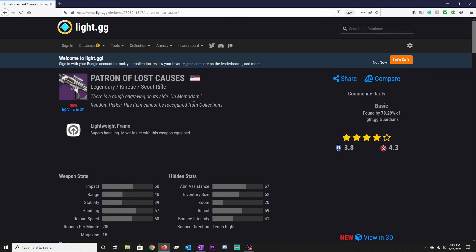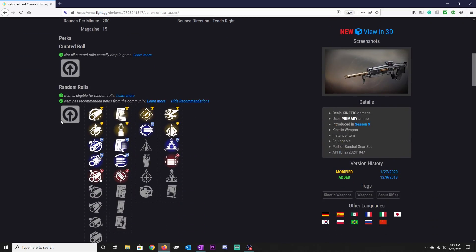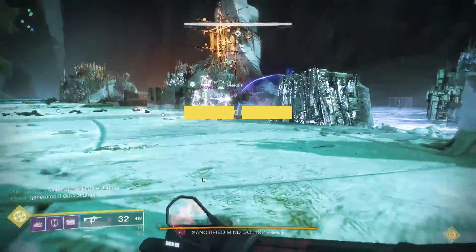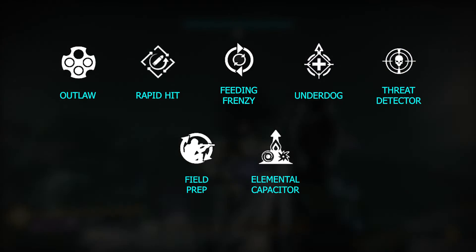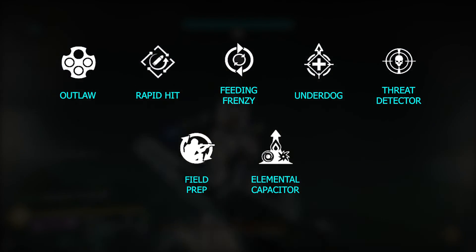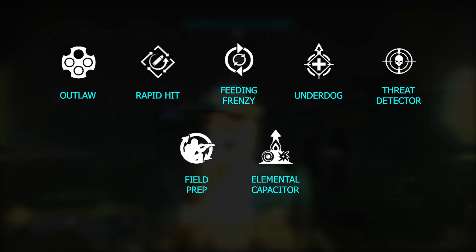We've already covered the weapon damage perks within Destiny — link down in the description box below if you want to check out that video — but now to maximize DPS even further we also need to deep dive into the reload perks you can find on the sought out weapons of Destiny 2. The reload perks we are looking into today are Outlaw, Rapid Hit, Feeding Frenzy, Underdog, Threat Detector, Field Prep, and a unique one that came in with Season of Dawn called Elemental Capacitor.